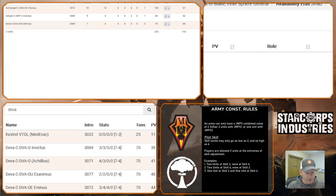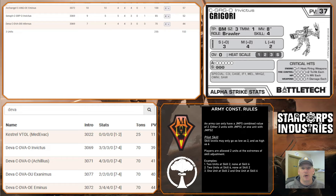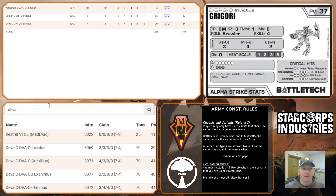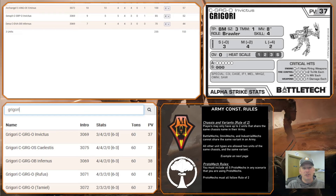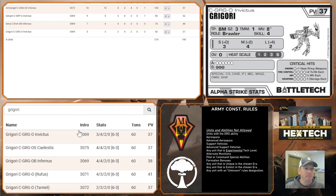Next up is the Grigori, and I went with the Invictus. It's not the flashiest stat line, but it gives me that long-range damage and a nice medium-range output of four, so he can be a go-for kind of guy. He moves eight, so he's slightly faster, still has C3I and melee, and comes in at 37 points. It's a solid addition.